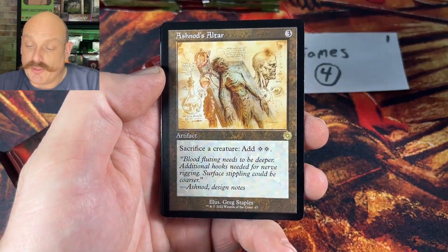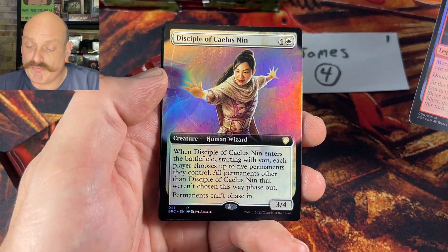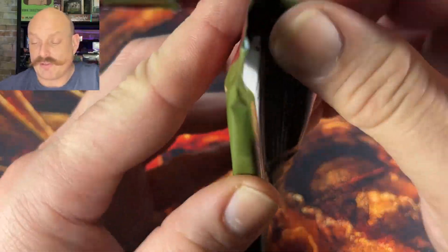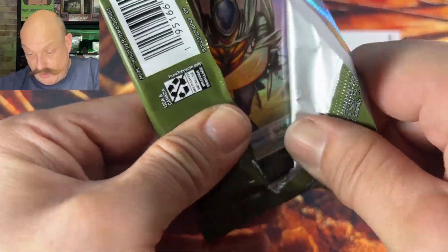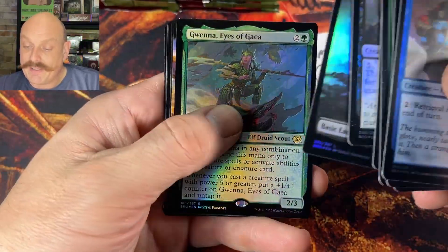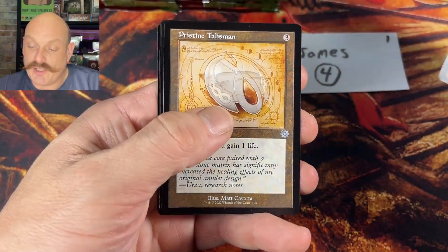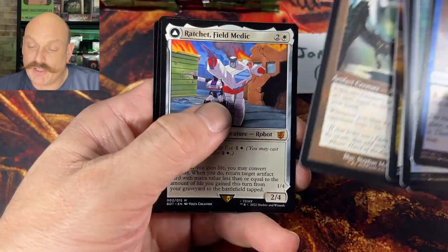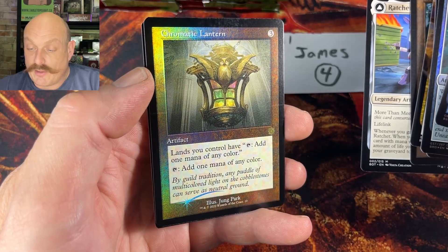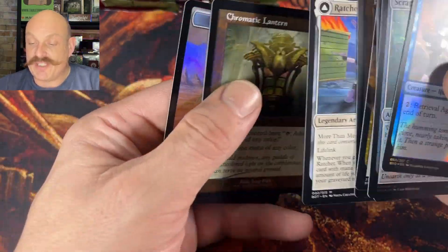Pristine Talisman, the Altar — so good. Slicer and the Disciple of Calis Nin — foil. The Staff of Nin — isn't that a card? It was. James, last pack, good luck — Harbin, the Wreck Hunter, Soul Guide, Christine Talisman, Psychosis Crawler, Ratchet — and not bad, OG art with a foil line going across the middle. I wonder if that's the foil cut line — it's not as deep as it used to be. Thanks James — you got the fairy foil and a few other little treats.